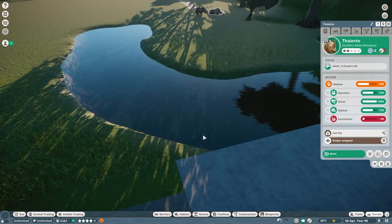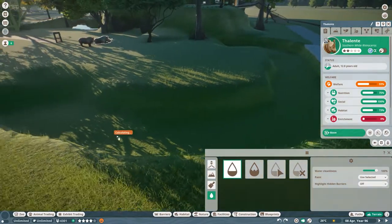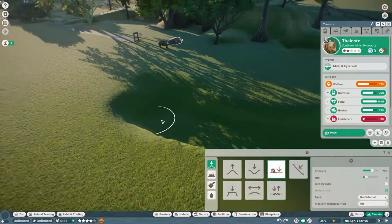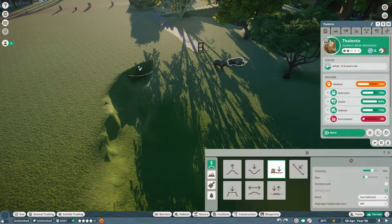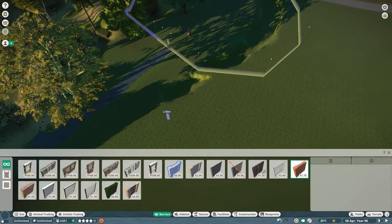All right, I think I have a new plan. I'm going to undo adding the water, pause the game so they don't escape, and then make their barrier. I'm going to make it just a little smaller here and give them all water barriers. Oh — that's where the habitat barrier is. Let's get rid of it.